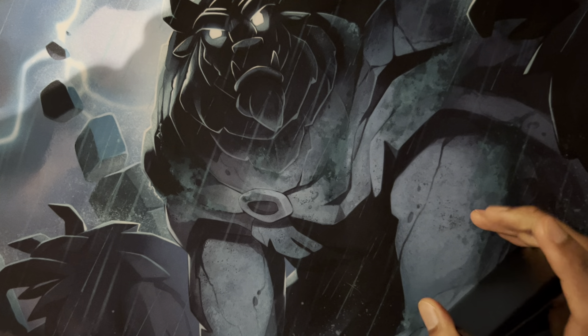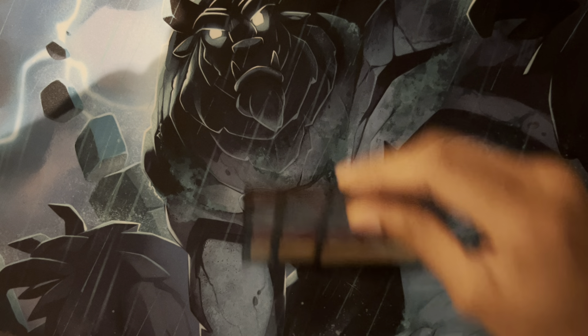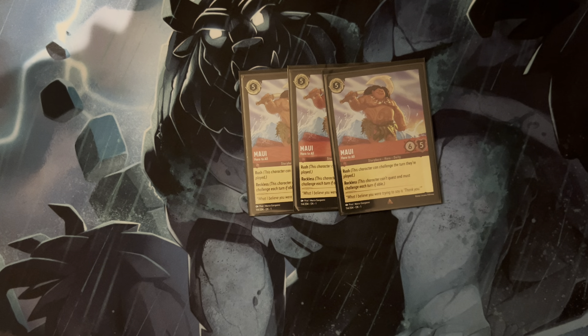In the two-drop slot, in case you didn't have the Madam Mim Snake, we also played Kuzco. This was a very important card in the mirror match because it was essentially pressure on your opponent for one lore, and when it got banished it would also get you a draw. So you could establish this without worrying about Be Prepared or anything later on, knowing it would replace itself.